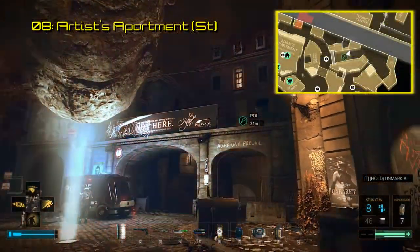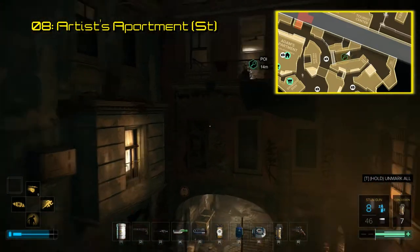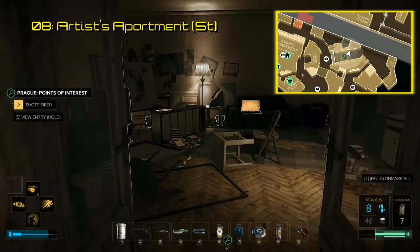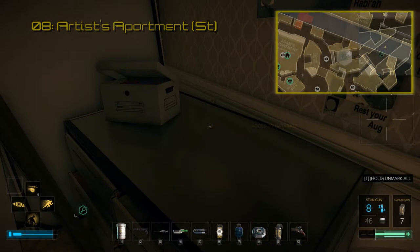During your first moments in the Prague poor district, you will come across a police checkpoint. Directly above that checkpoint is an artist's apartment, which contains triangle code number 8. You will locate this one in the back corner behind the easel. This code unlocks a private audio file in which level designers of Prague speak about telling stories by showing rather than telling.